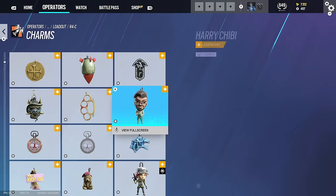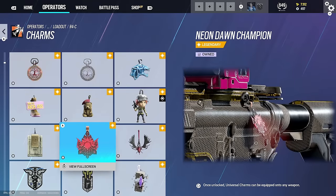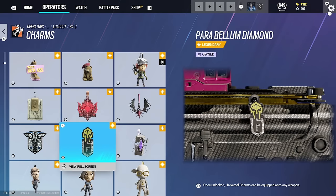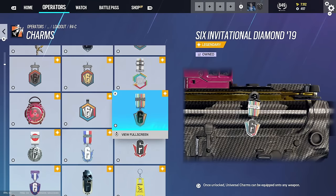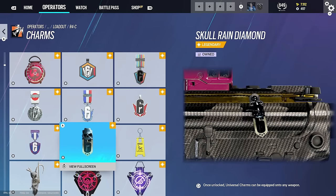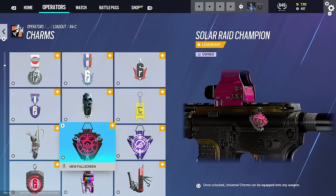Like I said, with the charms we've got a lot of stuff. Grim Sky, Clash, Neon Dawn - I actually don't know when that came out, but that was my first season I hit number one champ. North Star - I remember that season. Operation Health - that was a long season. Parabellum - people say that's a good season. Red Crow - good season as well. We've got the 2019 charm.